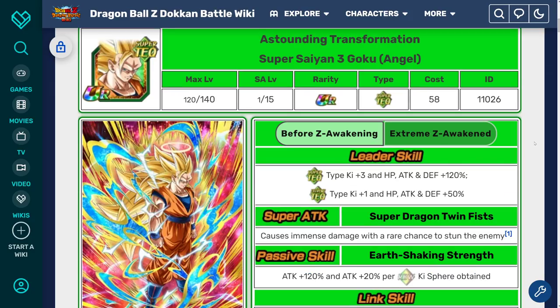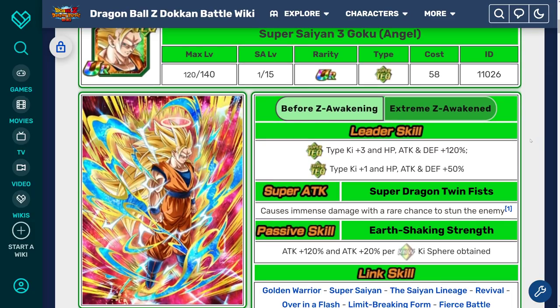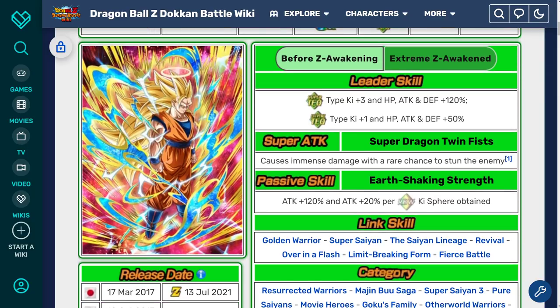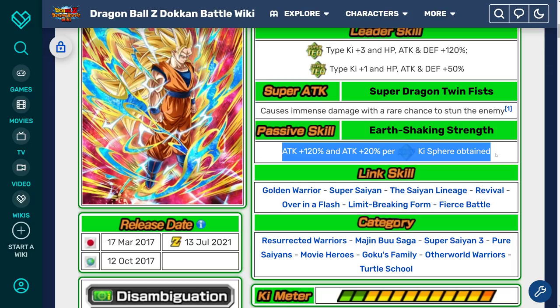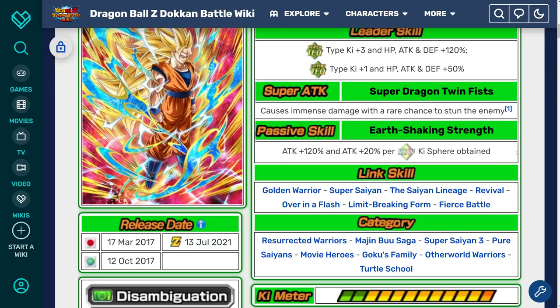We're going to go over his pre-EZA details first, then talk about his Extreme Z Awakening details so you guys can compare the two. Starting with his pre-EZA Leader skill: Super Tech Types, Ki +3, HP Attack and Defense +120%. And Extreme Tech Types, Ki +1, HP Attack and Defense +50%. Super attack causes immense damage with a rare chance to stun the enemy, which was 20% for 2 turns. The passive is Attack +120% and Attack +20% per Rainbow Ki Sphere obtained. Back in the day, when defense didn't really matter at all, this was a fine passive.